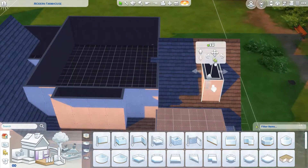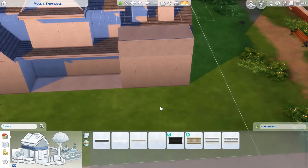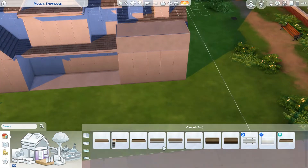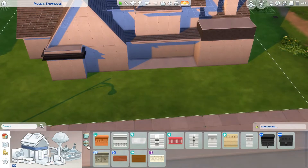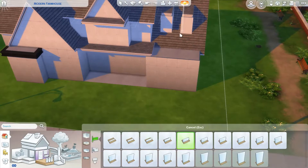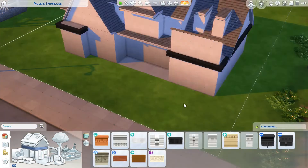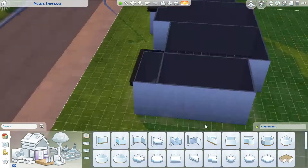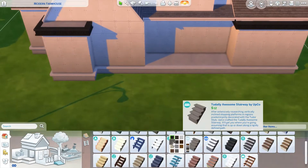I ended up using mostly: Get Together, a wallpaper from Dogs and Cats, the little trim piece from University, and some Eco Lifestyle columns. I think that's it for packs. This was really fun because I don't usually build stuff like this. Usually when I build a modern build it's super boxy, not worrying about putting a roof on. And usually if I build something more of a farmhouse or traditional build, I'm not going for the monochromatic modern vibe. So it was fun to challenge myself and do something a little out of my comfort zone.